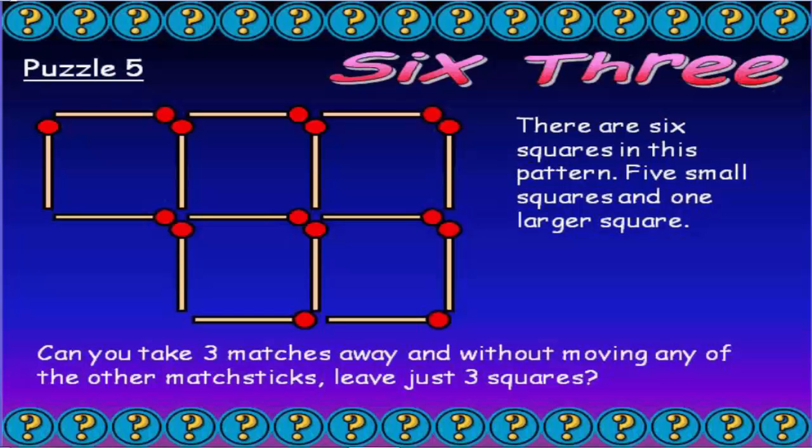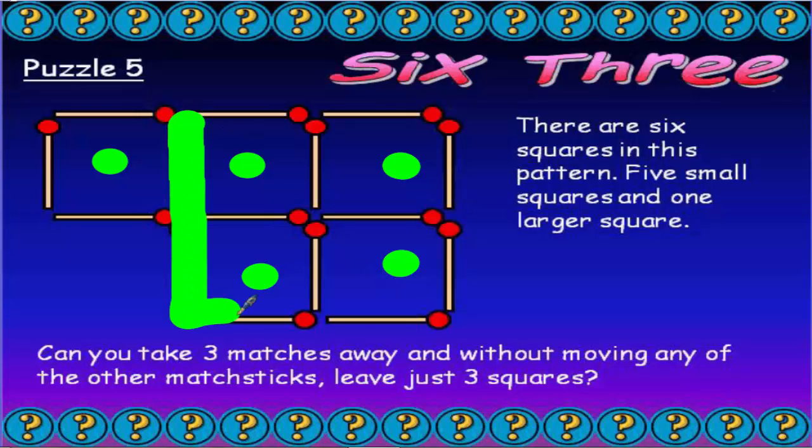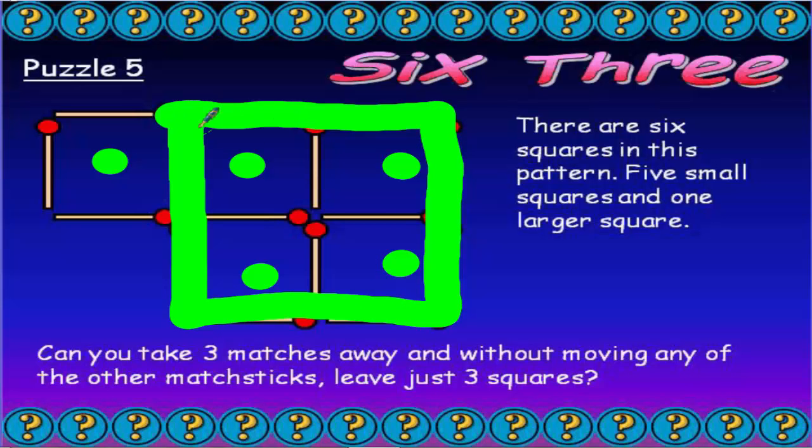Today we've got a matchstick puzzle. There are six squares in this pattern — five small squares and one larger one. Here's the five small squares: one, two, three, four, five. And here's the largest square. There's the size of the largest square.